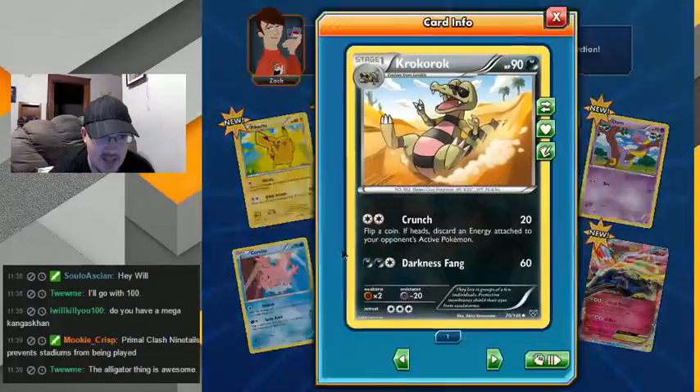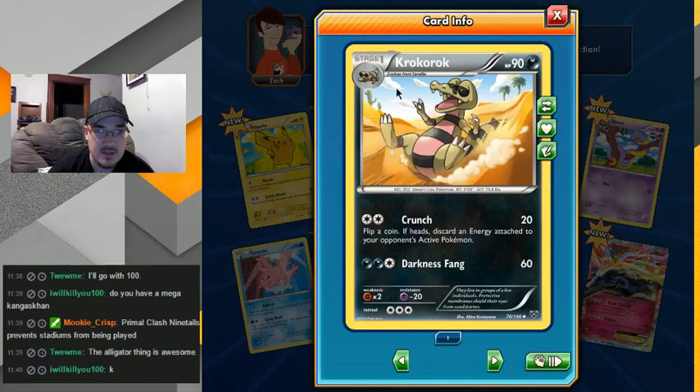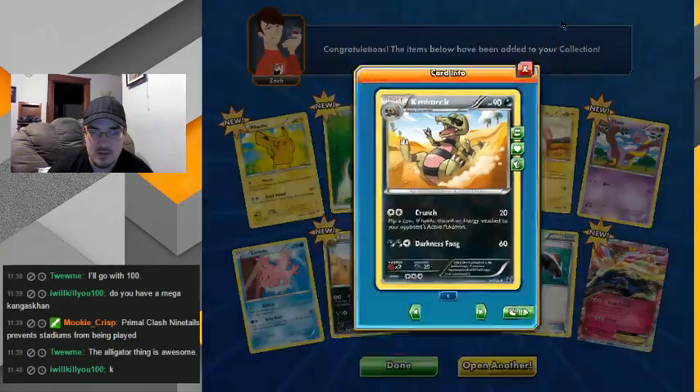I like the first non-legit shiny I got — it was through Wonder Trade and was probably a hacked one or something like that. It was the Sandile — these reverse colors, he's actually pretty cool looking. I like that one, and his final evolution was black instead of red or something. I don't remember.